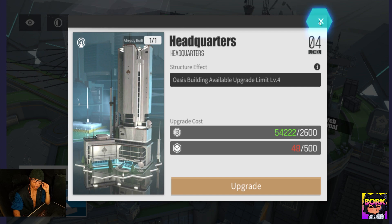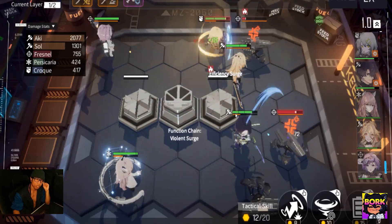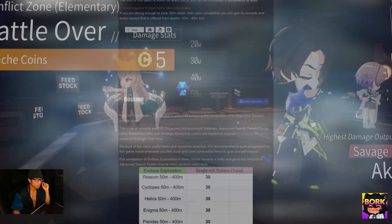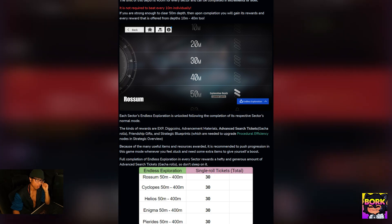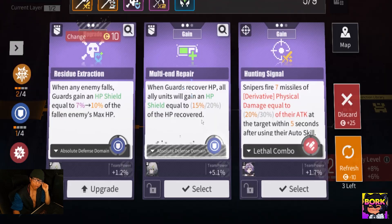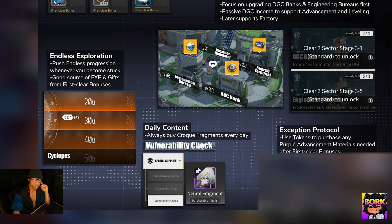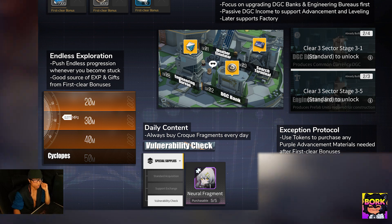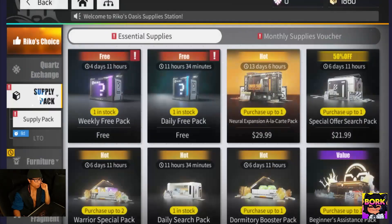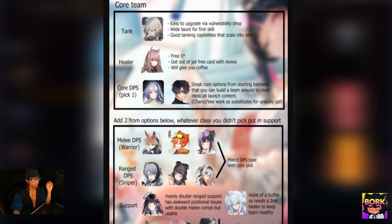Go into the Endless Exploration and dig down to 50 meters, because after that depth you'll earn extra rewards based on the stages you clear. Don't forget to complete your daily content every single day, such as acquiring fragments in the Vulnerability Check — that will give you Croque fragments so you can upgrade her to the highest rarity as quickly as possible. Also go into Supplies and claim your supply pack every single day; it's free and a really nice bump.